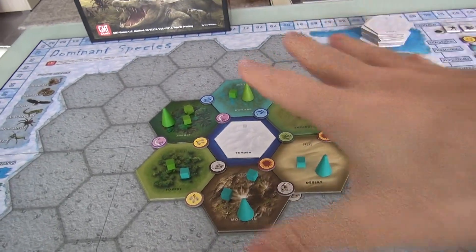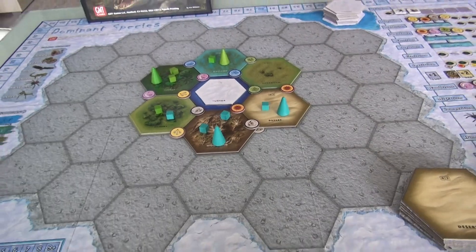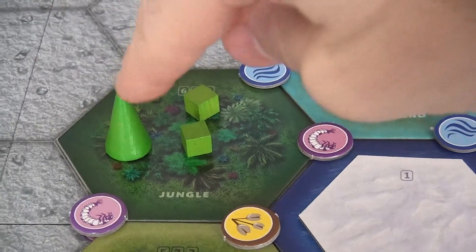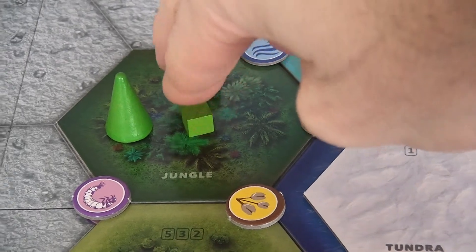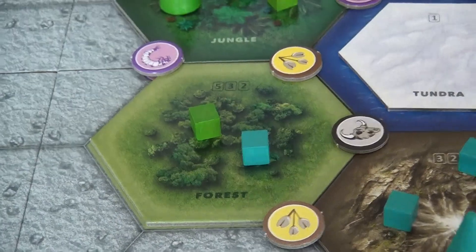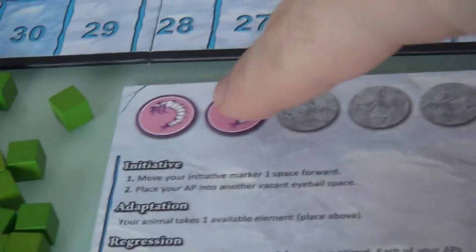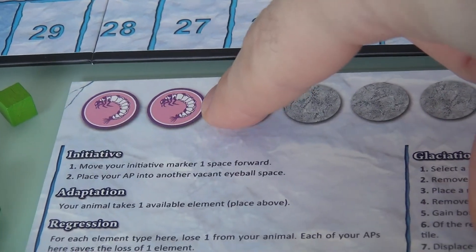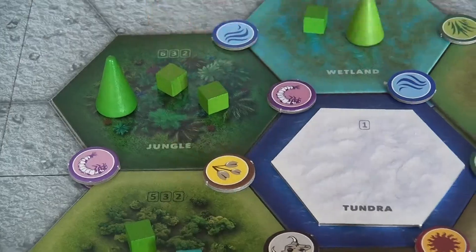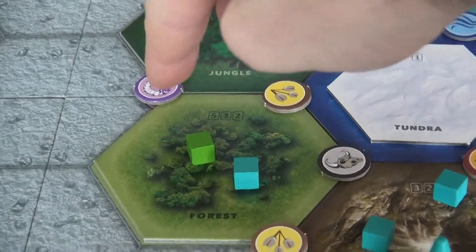I've got the game set up here - this is the standard setup, although the rules come with an alternate where you have a completely randomized world and randomized starting situation. I'm going with the standard easy one. At the beginning of the game, the Arachnids - my green guys - are doing very well in the jungle. I've got two cubes, meaning two different species of spider, one species over here in the wetlands, and one in the forest. The reason is because Arachnids love grubs. The jungle has access to two grubs, so there are two Arachnids there. The wetlands and forest each have one grub, so one Arachnid each.